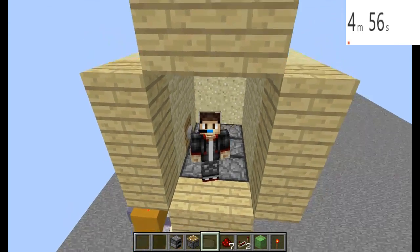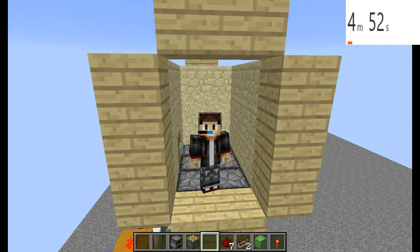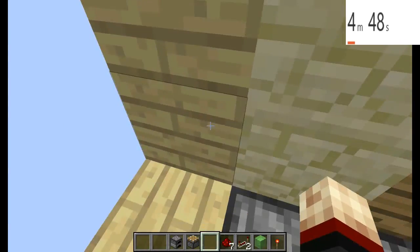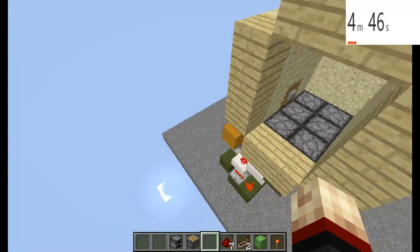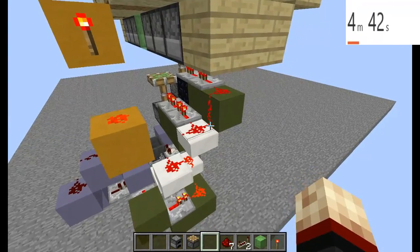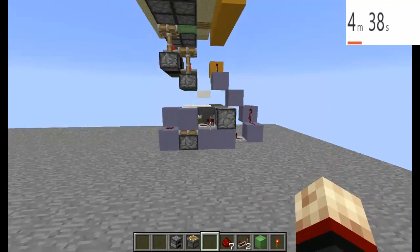Hello everybody, RedGamer here today to give you another episode of Under 5. I hope you enjoy this video. I almost accidentally clicked the pause button. As you can see, I have made a 2x2 downwards moving piston door with just that much redstone.